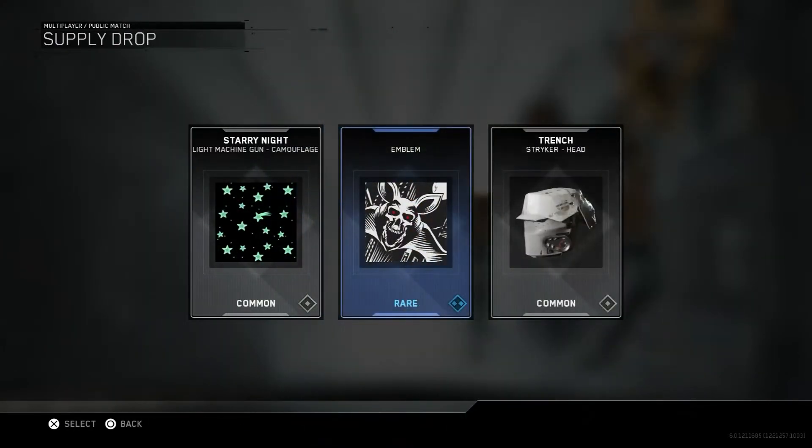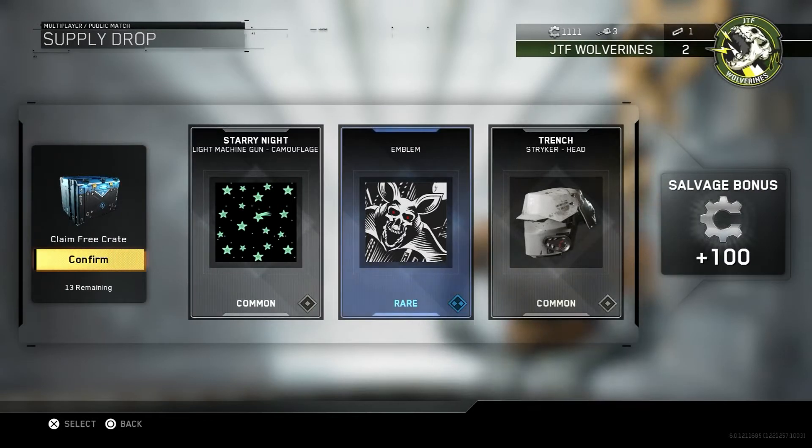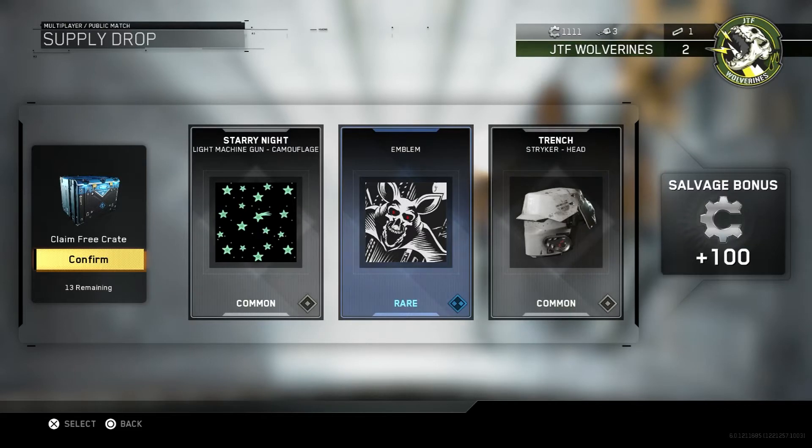So we've got Starry Knight Camouflage, an Emblem, and a Trench Striker Head. Plus 100 Salvage bonus points. That's not bad.